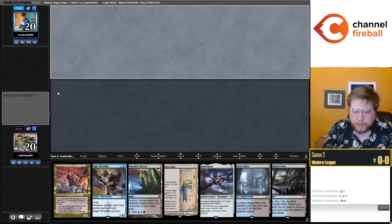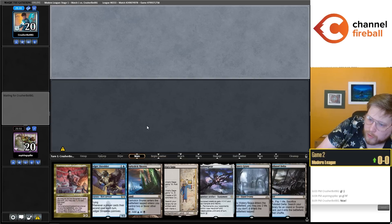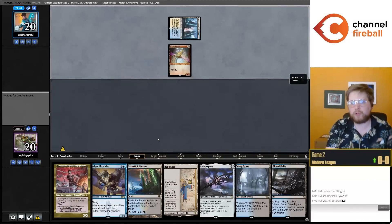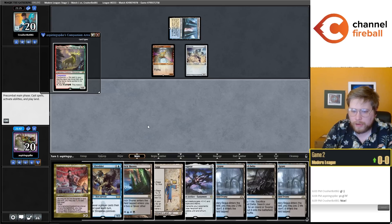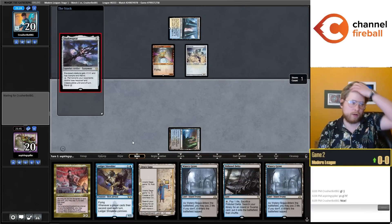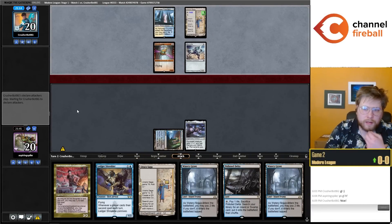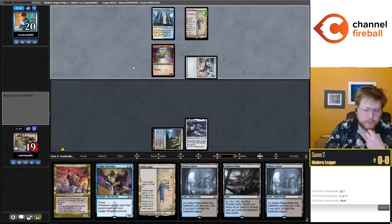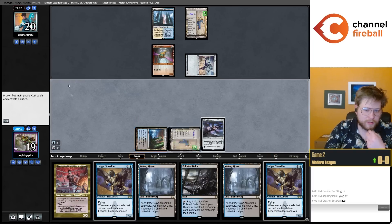For Game 2, it might be interesting to lead on Urza Saga turn one, then play Shredder on turn two, get a Cookbook on turn three, cast Asmo, cast a Cookbook, trigger Connive. Probably better to be a bit slower in this matchup though. My opponent mulliganed to six on the play. Especially with Shadow Spear, I'd rather try to actually make Urza Saga tokens. I'm a bit flooded here, so getting more value out of my cards seems relevant. These Urza Saga mirrors can be quite scary — a lot of times whoever makes the first Urza Saga token is just streets ahead.